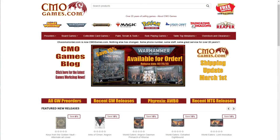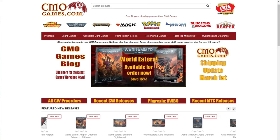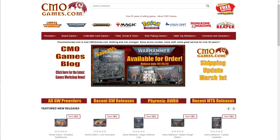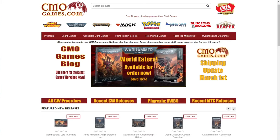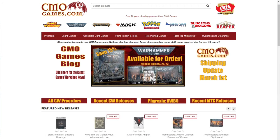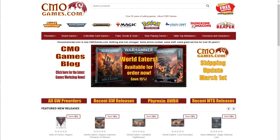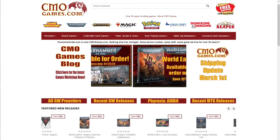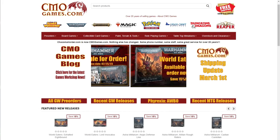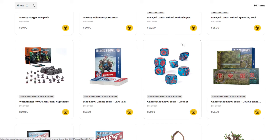A quick message from today's sponsor: CMO Games has been selling Games Workshop products online for over 20 years. They carry the full line including Warhammer 40,000, Age of Sigmar, Necromunda, Blood Bowl, paint, tools, and more — almost all at 15% off MSRP. Pre-orders go live at 12:01 AM on Saturday, also at 15% off. Free shipping in the US 48 states with orders of $50 or more, top-notch customer service, and most orders ship within 24 hours. Visit cmogames.com using the affiliate link in the description.